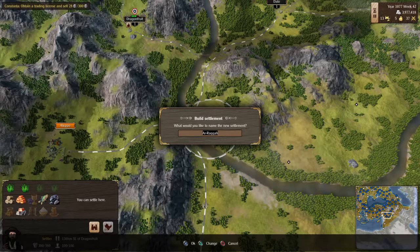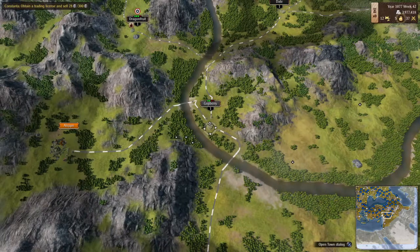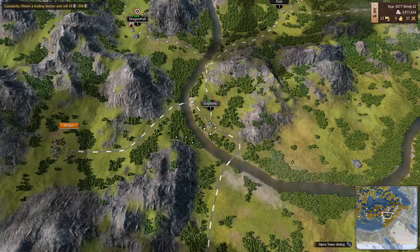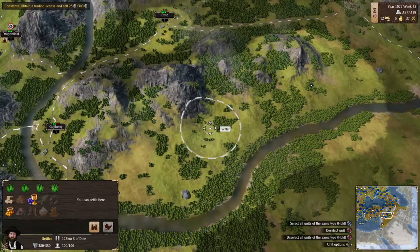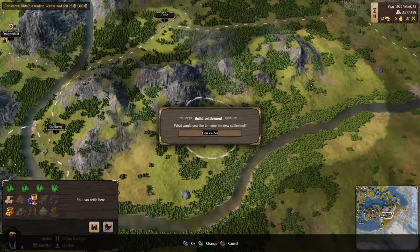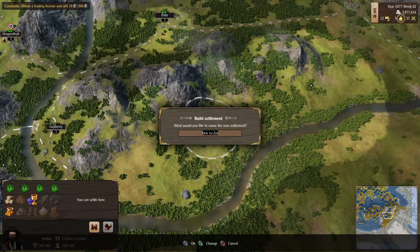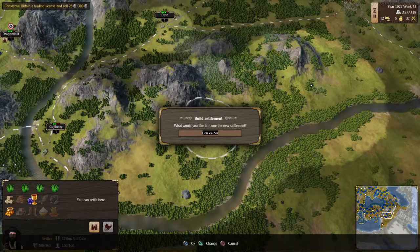Goji Berry — a beautiful name. This next one will be our food town. We will name it Grape, because it has wine in it, so that will be an appropriate name.